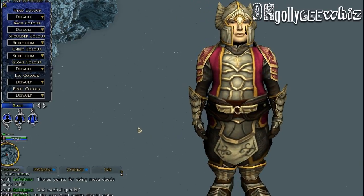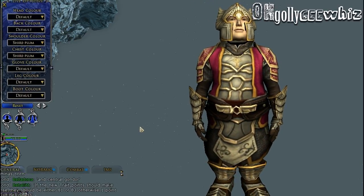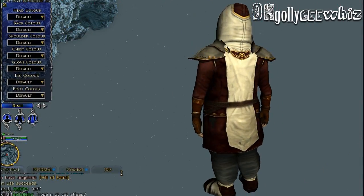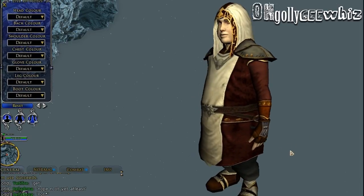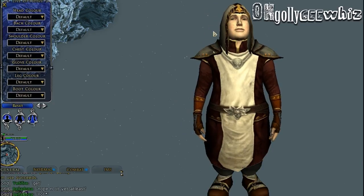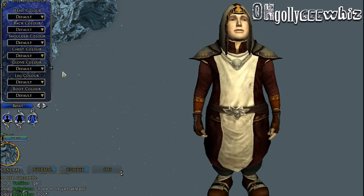I think the helmet looks kind of cool. Okay, now we will do light armor. And this is how the light armor looks like. I don't know why the hat reminds me of a plane — like a jet plane, the nose of a jet plane.